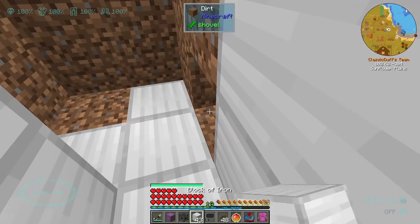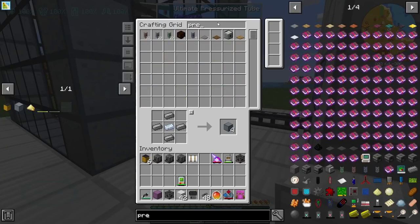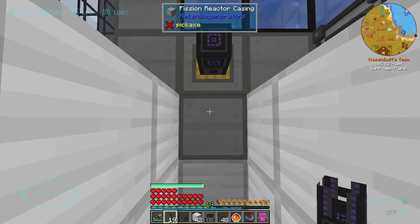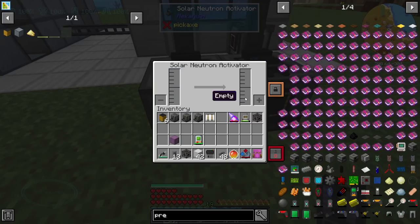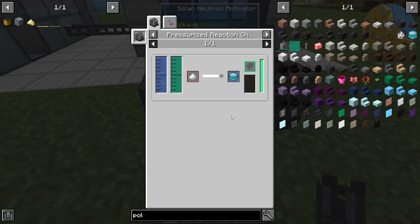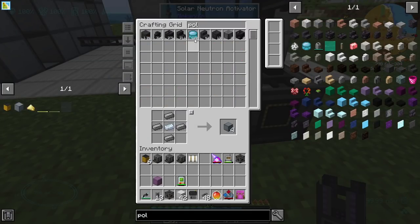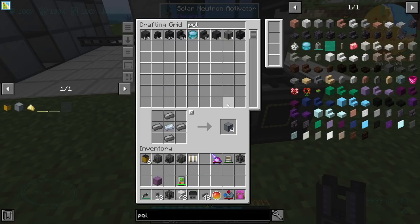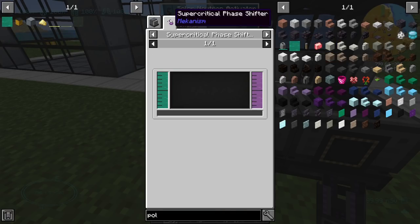Which might look all right if we were to use iron blocks just to cover up the exposed bits, so we can't see that there's just dirt under here — it'll look fancier. This is going to be a gas so this needs the ultimate pressurized tube. You're going to be outputting the nuclear waste, and that's going to go into these neutron activators and they're going to be making polonium. We can convert this polonium into antimatter.